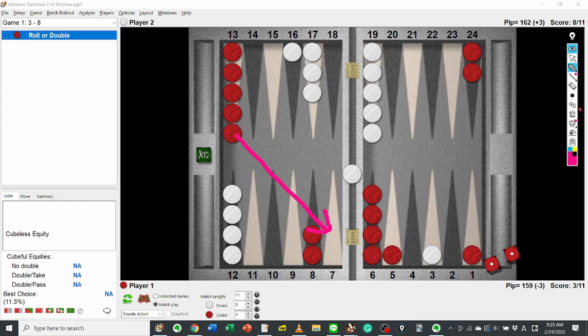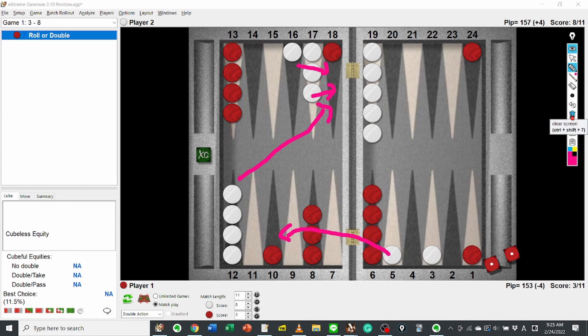Are there any other good options for Red? We have not discussed splitting and coming down, which is a basic play in backgammon and mostly it is good. However, the normal split and down — 24-18 and 13-10 — gives quite too many good numbers for White. White can hit this checker with 1s, 2s, and 6s, and also hit the checker on the 10 point with 5s. Again, most of White's dice numbers are good, so this must be a wrong idea.